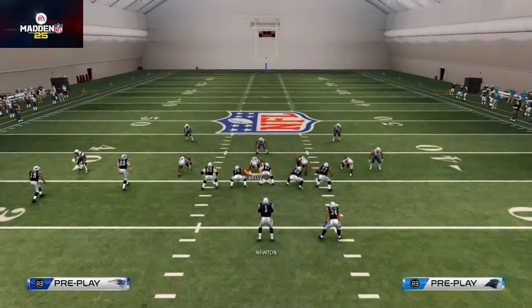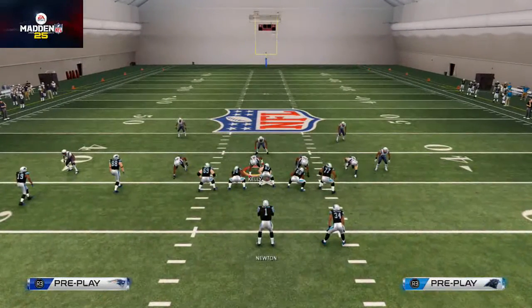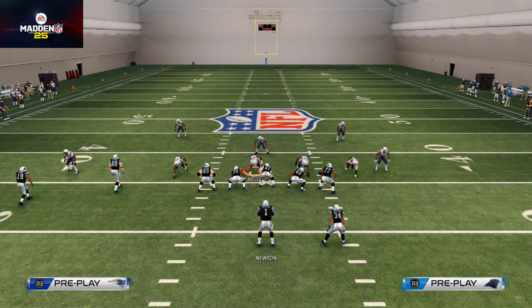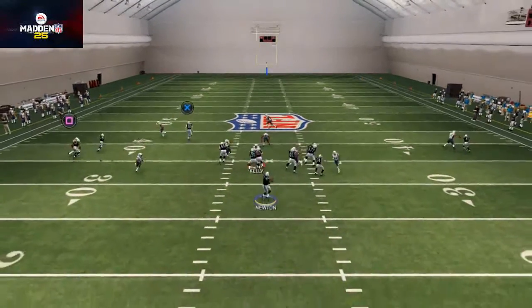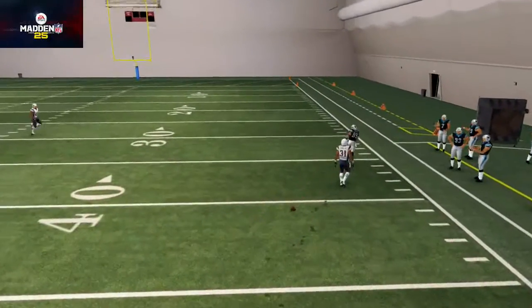Now, since we're running a lob pass, we're going to try to hit Steve Smith - one of the fastest receivers in the game - over the top. Real quickly here I want to show you an example of a situation where what if I don't lob pass. So here I'm going to wait. Even if he's even, he's leaving - that's the thought process.